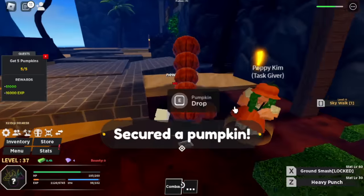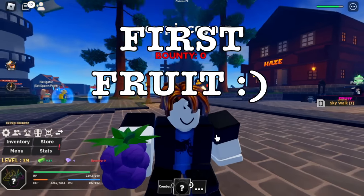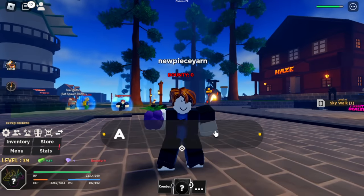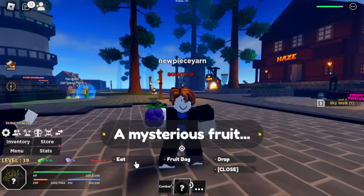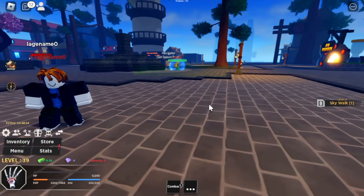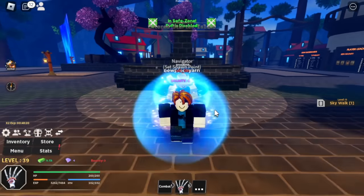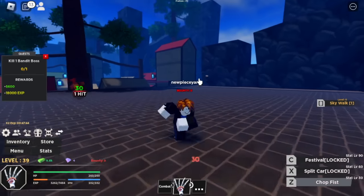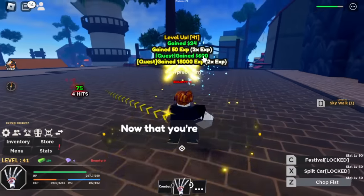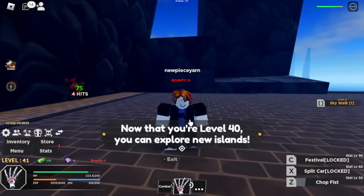We're gonna continue grinding. Our first fruit in the game — this looks like the chopped fruit, the small version. Every time you eat one, you will respawn. We have the Z skill, the chopped fist. At level 40, we can now move on to our next island. You can explore new islands, so let's hop on a boat.